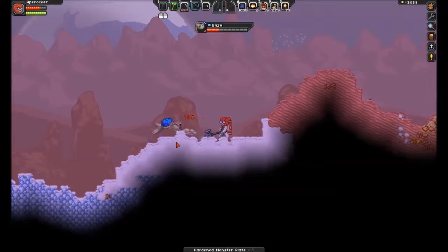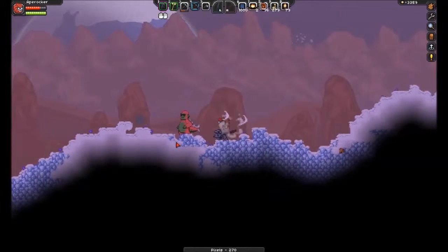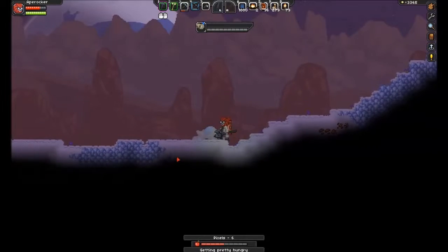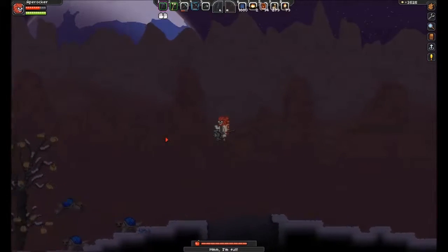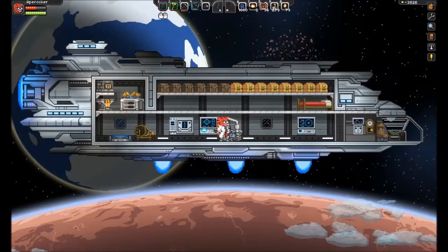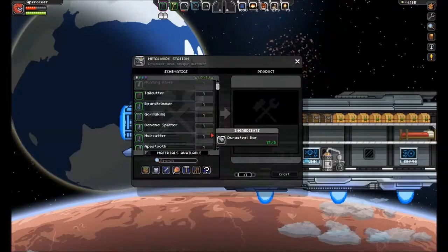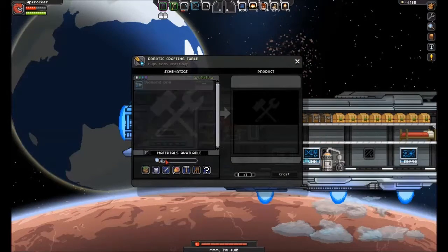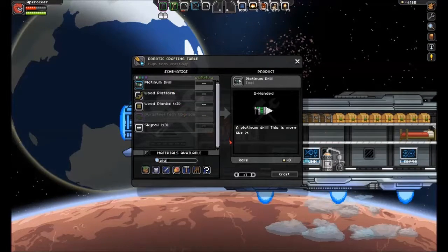Now we're back to the Great White North portion of the planet. Let's skip past all that and check on our 660. We are looking for the diamond drill, which is over here at the robotic station. It needs a platinum drill — we can finally make it.